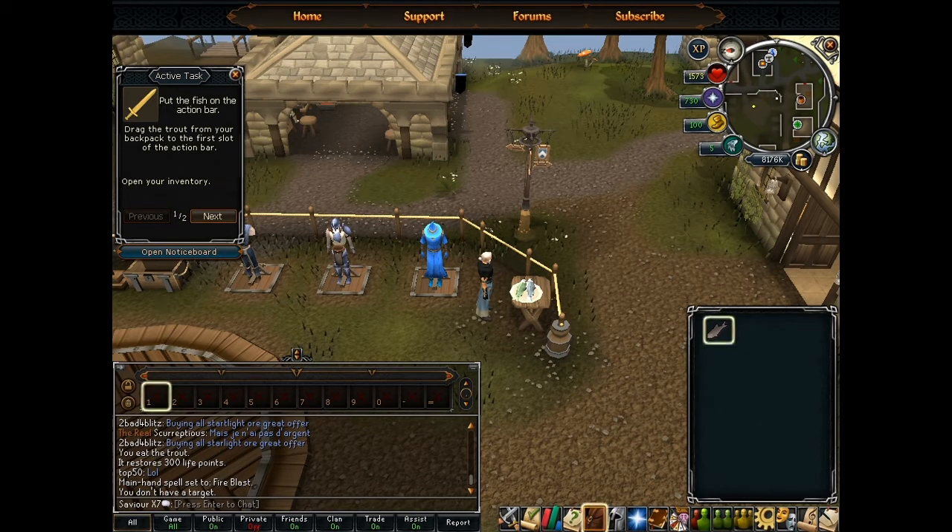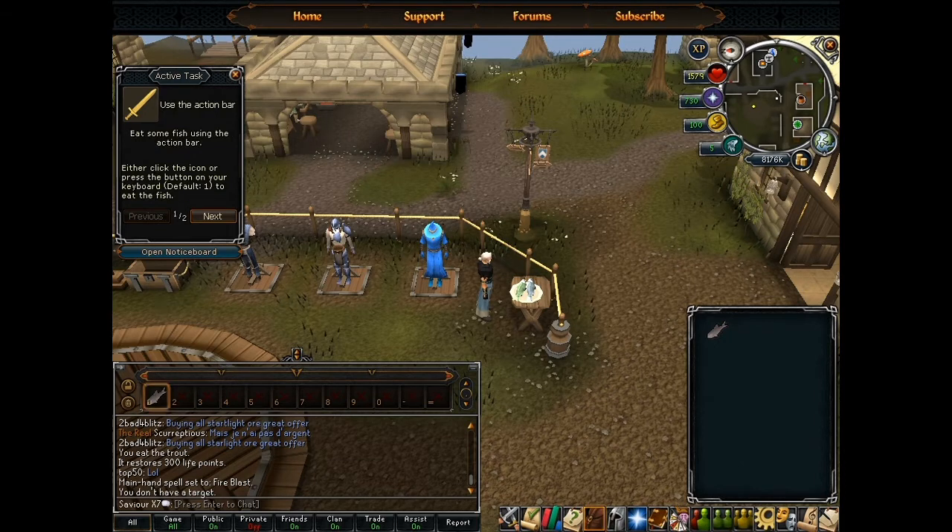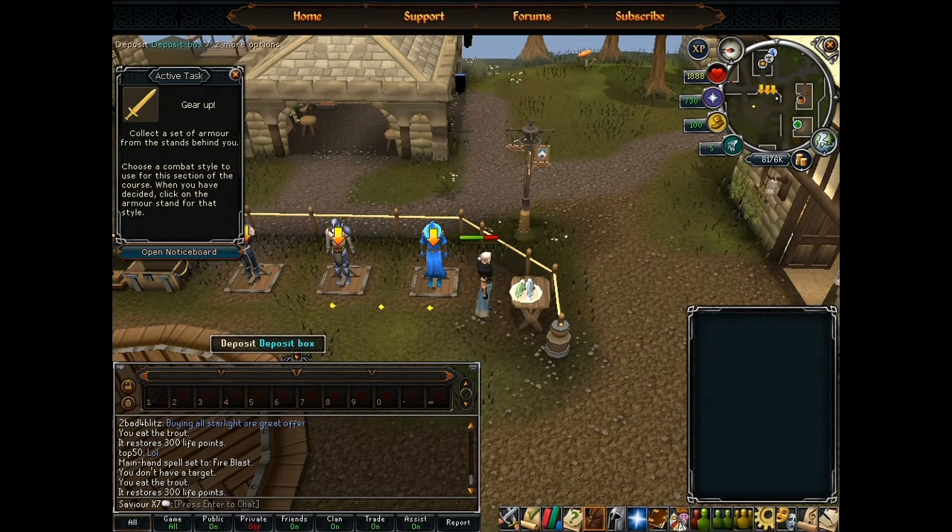Drag the trout from your backpack to the first slot of the action bar. Oh, this is like automatic stuff — so if I start losing health, it'll automatically eat a trout or something. Eat some fish using the action bar, either click the icon or press the action button on your keyboard — default one. I'm going to press number one and see what happens. He ate it! So it's like hotkeying.